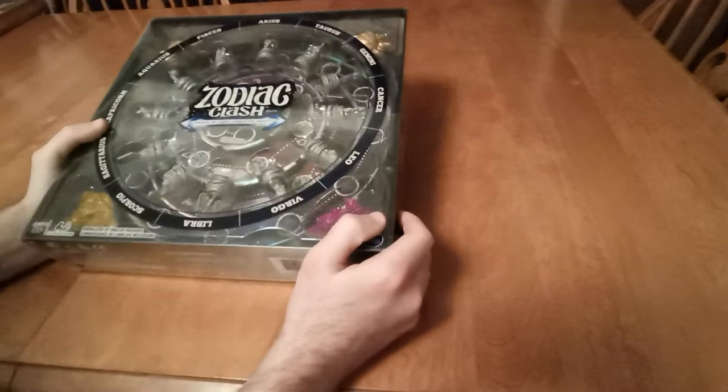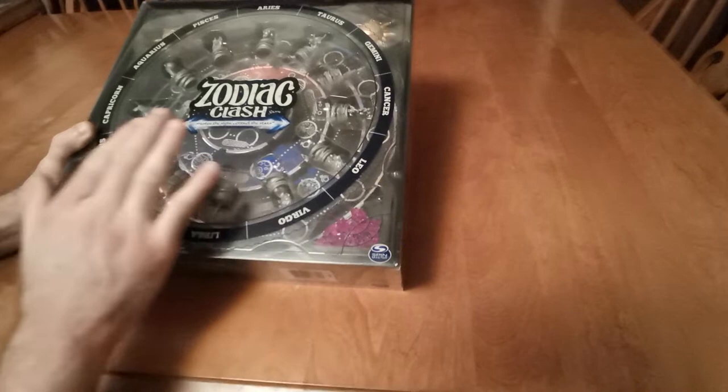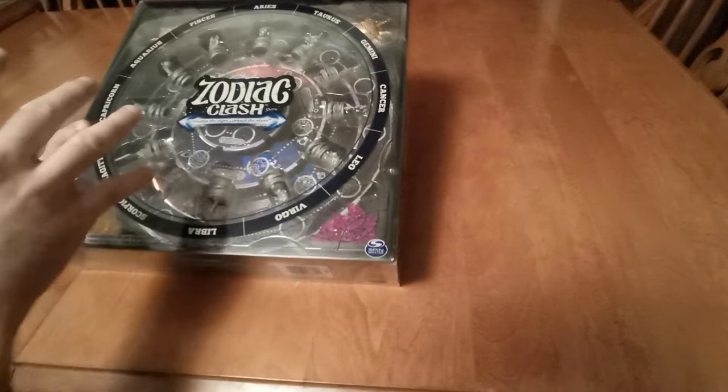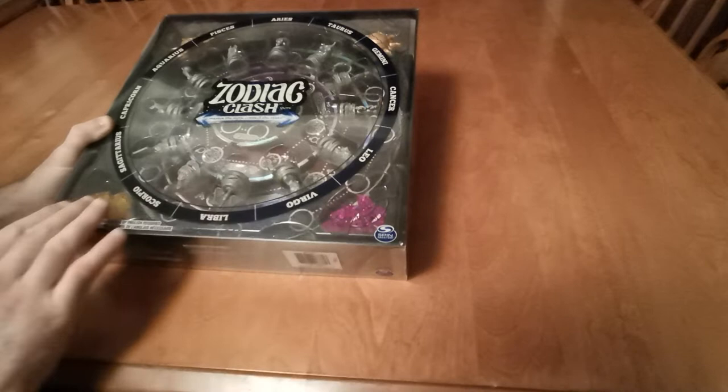Welcome back to another episode of Board Games Are For Everybody, where today we are going to be taking a look at Zodiac Clash. This is a game I bought strictly because of its aesthetics — I think it looks phenomenal once it's set up. The general premise of Zodiac Clash is that you are trying to match four of your constellations in a row.